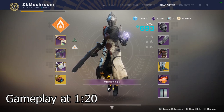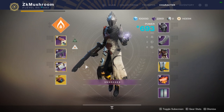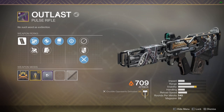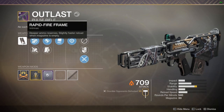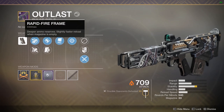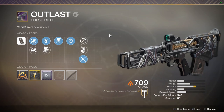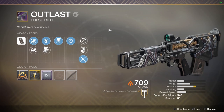What is up guys, in today's video we are taking a look at a Pulse Rifle I never reviewed on the channel. I found it in my vault and felt like it was pretty good, so we're taking a look at the Outlast Pulse Rifle. I think you can only get it from Gambit Prime. It's a rapid frame Pulse Rifle — usually they're pretty bad but this one is alright. It reminds me of the Darkest Before back in the day, but it's definitely not a Bygones or a Blast Furnace. It's not melting that much, but let's take a look at the perks.